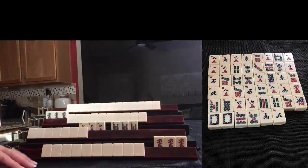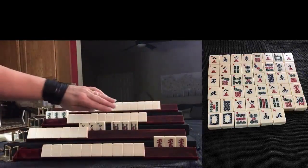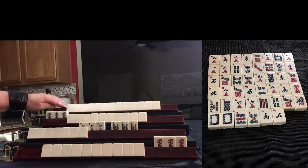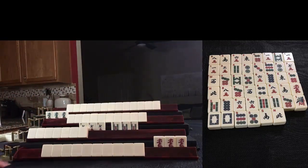East has a Pung of Red Dragons. I'm in South Seat. I have a Pung of Seven Cracks and a Pung of Five Bams. West has a Pung of Green Dragons and North is Concealed. Based on exposures and discards, what am I playing?